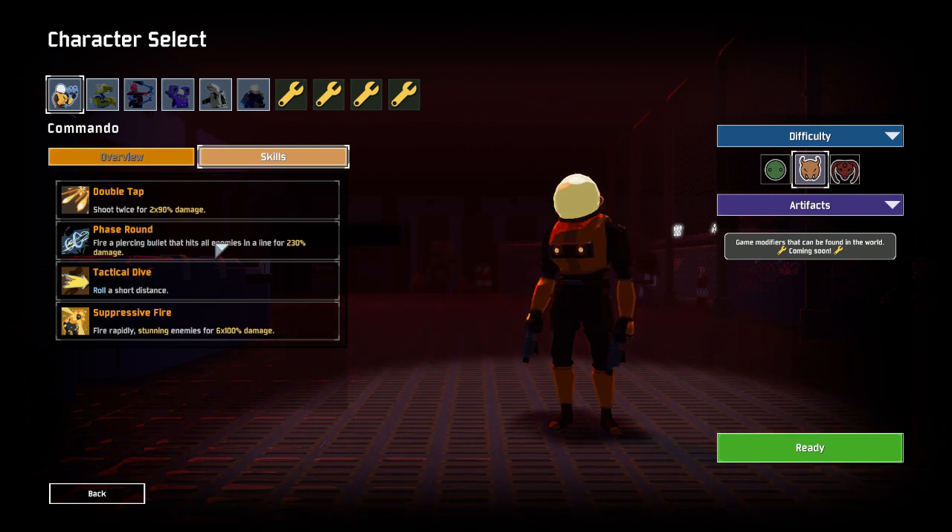You can use it as much as possible. His third ability is his movement ability, which is tactical dive. This roll is such a good ability. It has a low cooldown, you can use it while using suppressive fire, and the distance scales off movement speed. His last ability, and the best damage one, is suppressive fire.